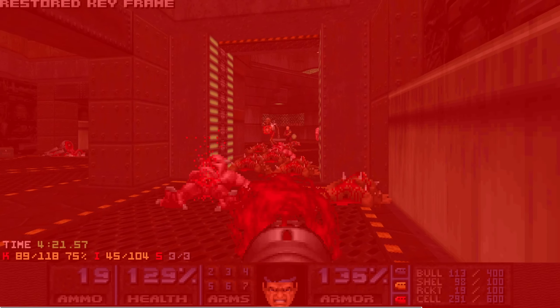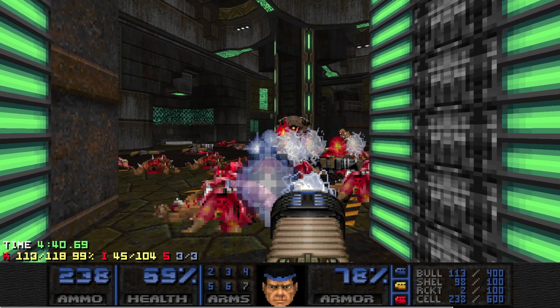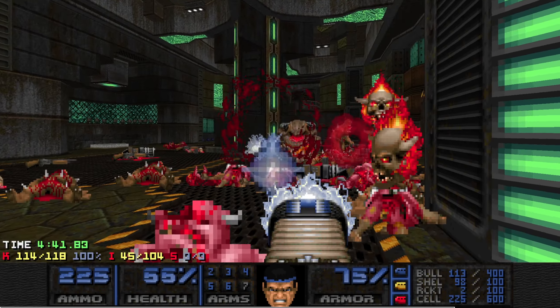Got a solid position here, just punching them. Let's deal with the archie — take care of that pain elemental. Look at those chaingunners — 48 health, give me them stimmies. Two enemies left, we're out of here, let's go.